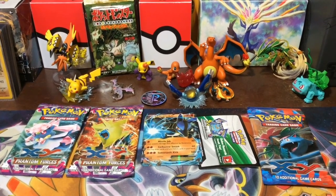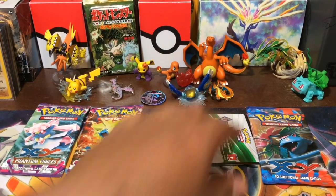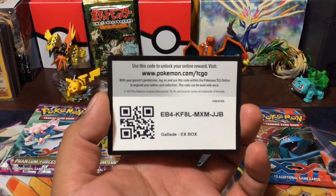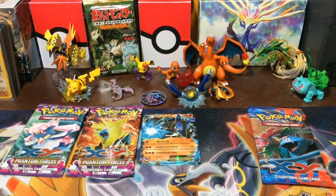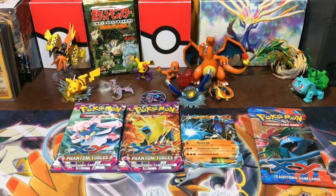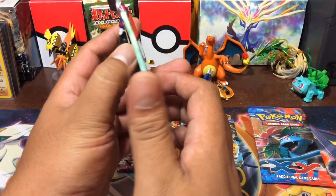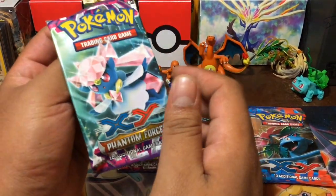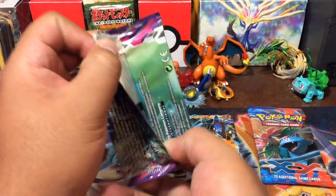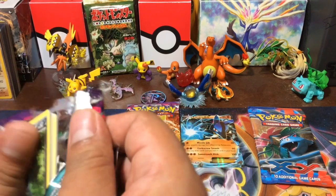Now it's gonna be my turn. Sorry about the shakes. There is a Glade EX box here. I'm gonna go with the Diancy pack — I always forget her name — hopefully I get something a little bit better than what's already been pulled.